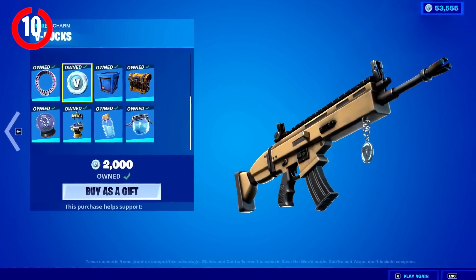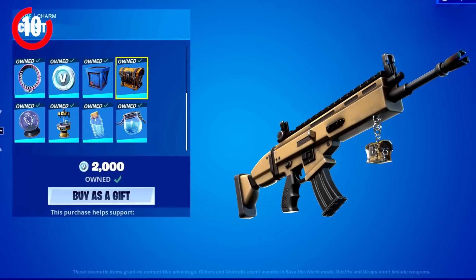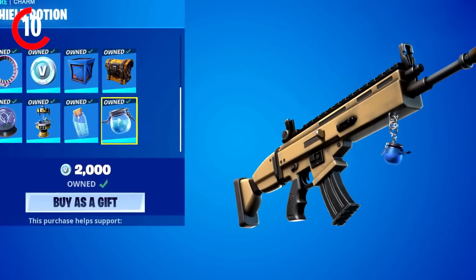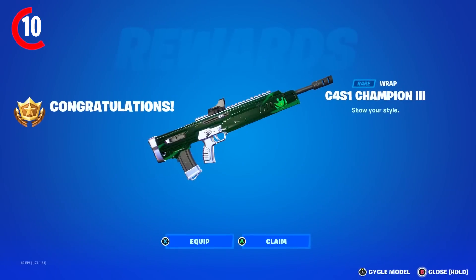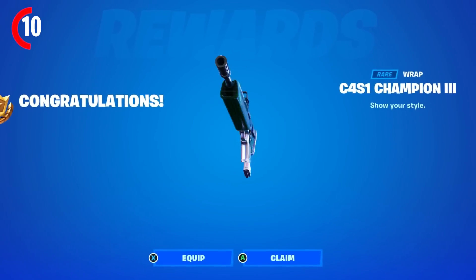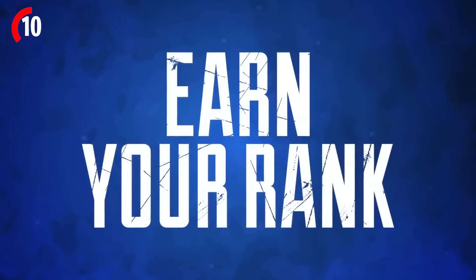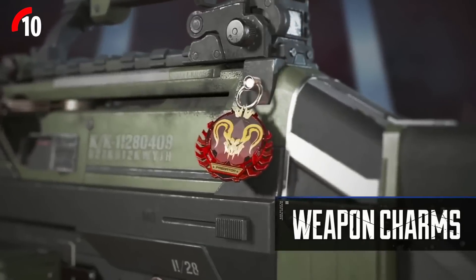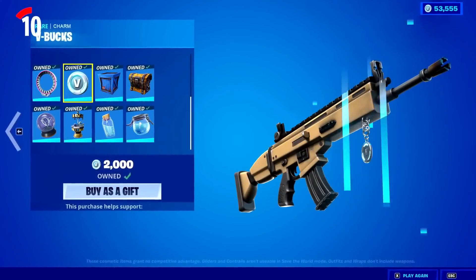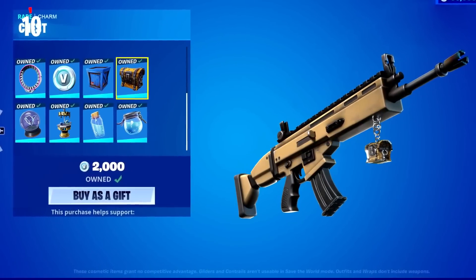With first person mode, weapon charms will be coming out as well. They've been wanting to add these for years but there wasn't much point until now. We're definitely going to be getting a V-Bucks charm, but we might also be getting an Arena charm. On Apex Legends you can get a ranked charm, so we might be seeing a ranked charm each season as well as a weapon wrap. Depending on what rank you finish the season on is what your charm will look like, which I think would be really cool.